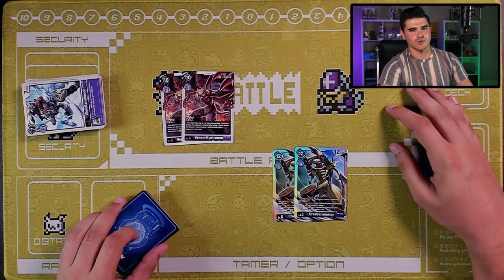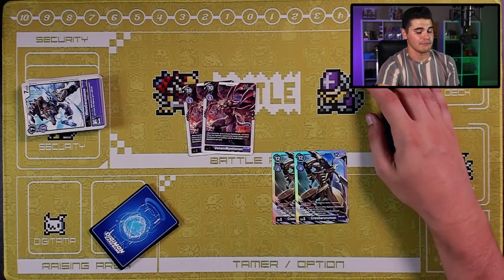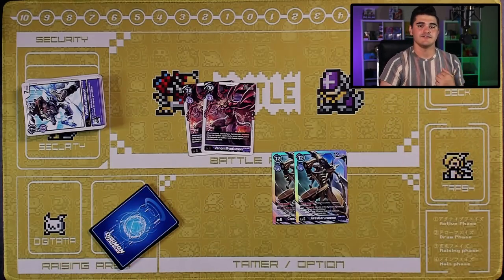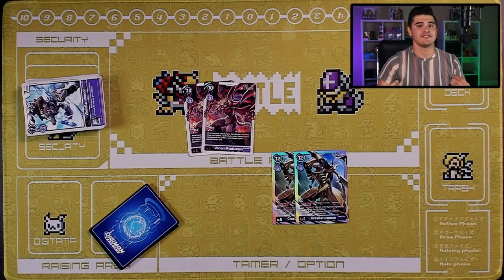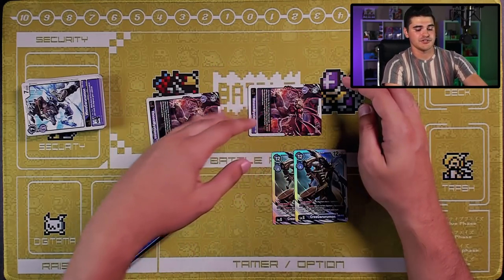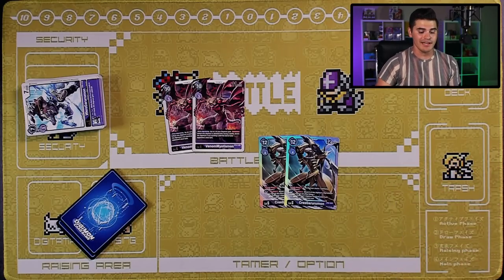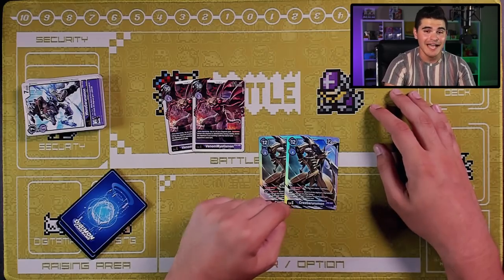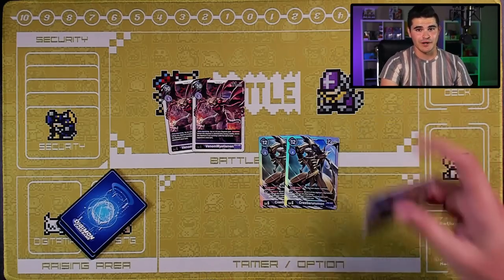Rounding off the Digimon: two copies of VenomMyotismon and two copies of Cres Garurumon. VenomMyotismon: three to evolve, 10 cost, 11000 DP — when digivolving, up to two of your Digimon gain Retaliation until end of your opponent's next turn. Retaliation means if this Digimon dies in battle, the attacker dies with it — effective death touch, great for protecting rested Digimon. Cres Garurumon: 12000 DP, four to evolve, Security Attack plus one, main Digiverse 2 to play one purple level three from your trash without paying its memory cost. You do get on-play effects, so playing Drakemon this way can also recycle option cards.